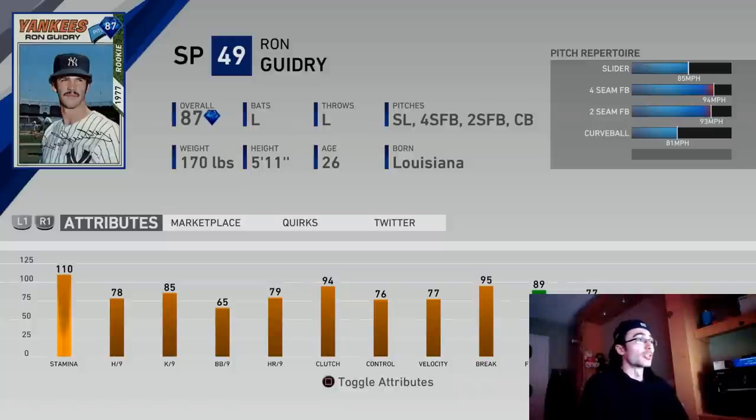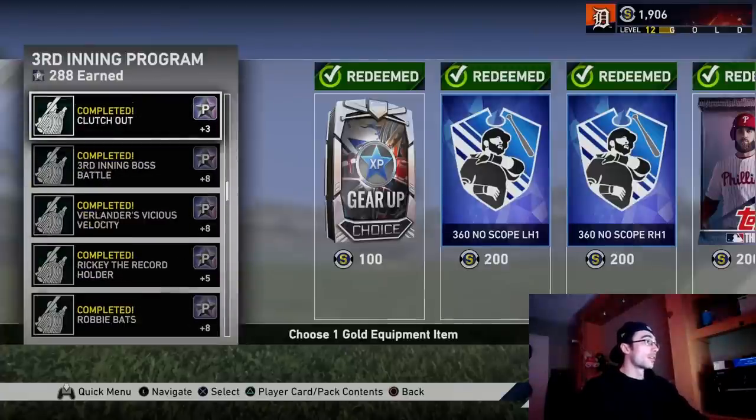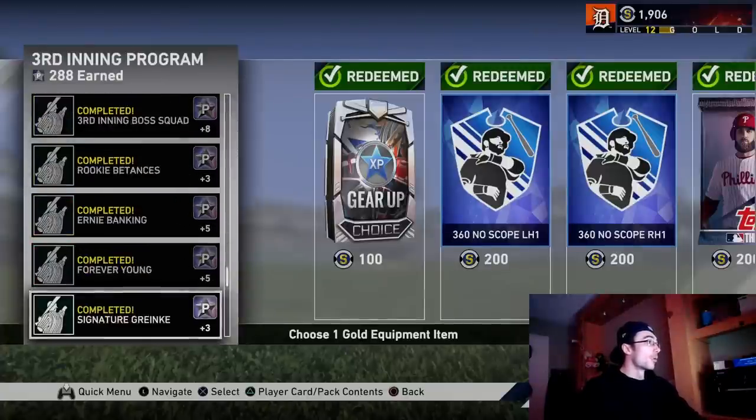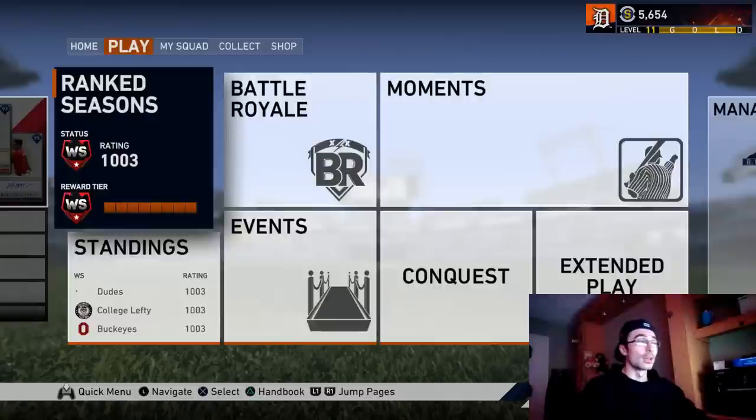I'm going to try to get five signature series pitchers as my starting rotation. I'm close to getting Verlander, which I'll talk about with the third inning program. They didn't release any new headliner packs, but the two 98 overall world series rewards are definitely nice cards. I have 288 stars in the third inning program and they'll probably release more missions. I made it to a 1003 rating before the season reset, so I'll start at 650 in the new season.